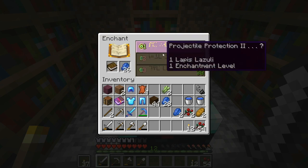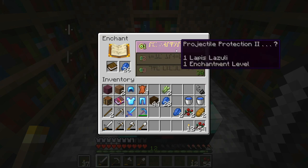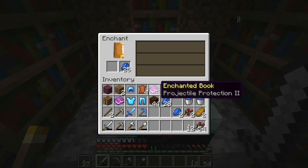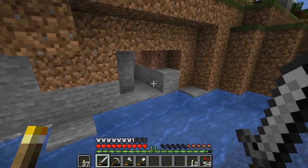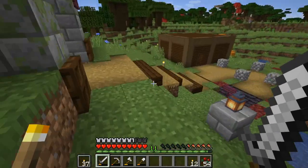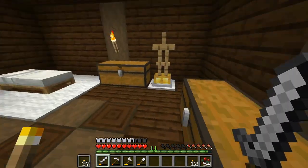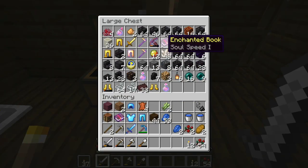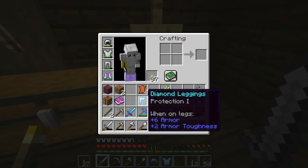I do not want Knockback 1. We can only have one kind of protection per armor piece, and I don't know if I want Projectile Protection to be the one for my chestplate since the other two already have Protection on them. Gold boots don't last very long so I don't feel like wasting enchantments on them, but we'll find something.